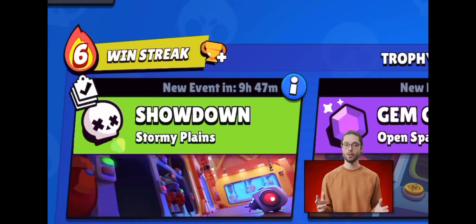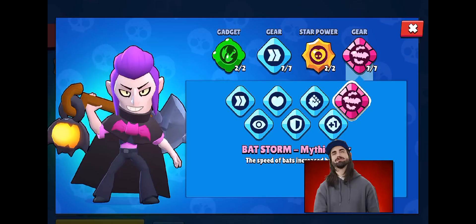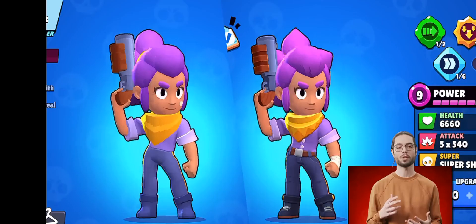Winstreaks are coming to Brawl Stars. Clash Mini had winstreaks, but Brawl Stars is gonna have them now — good. Mort is getting a Mythic Gear. Surprisingly, Shelly is getting a remodel. Did we ask for this? No. Does it look good? Yes it does.